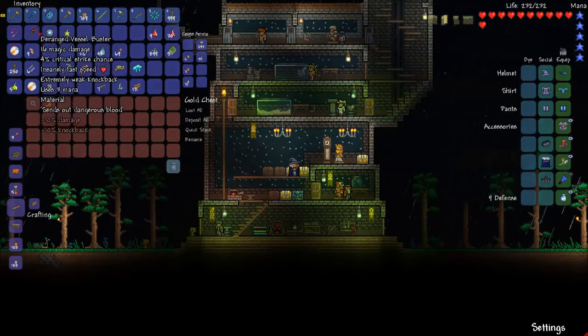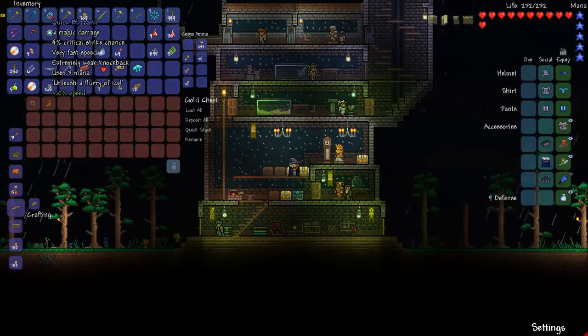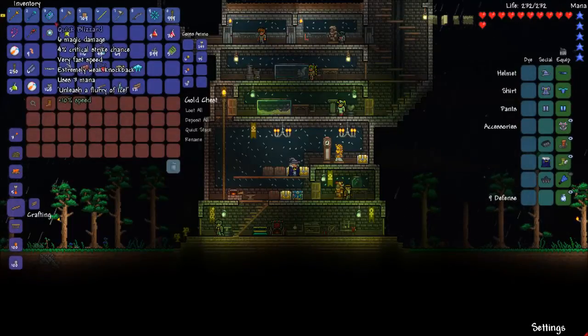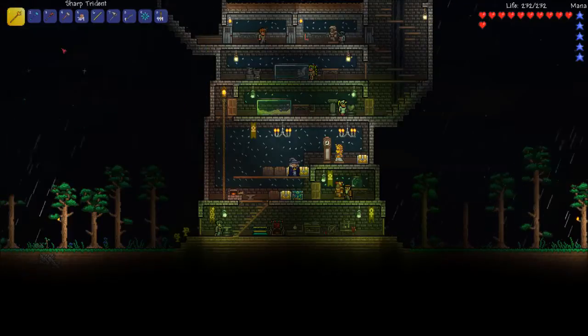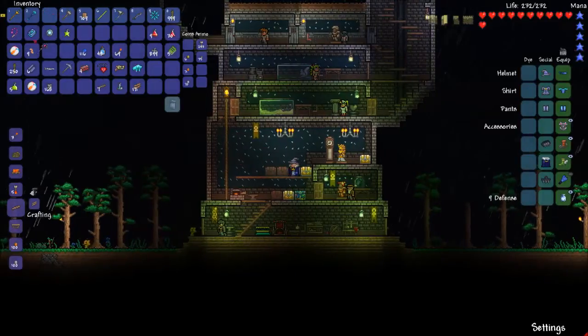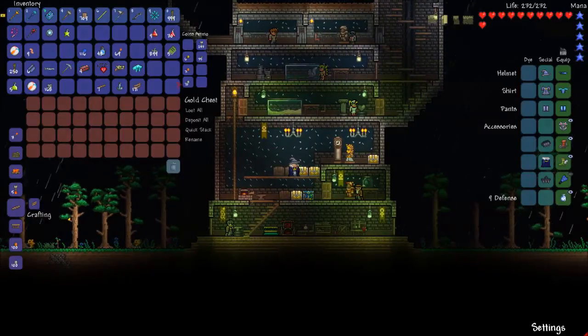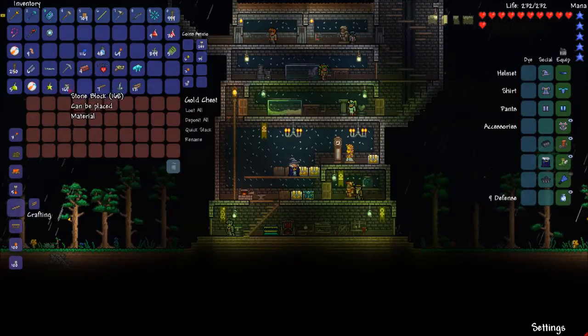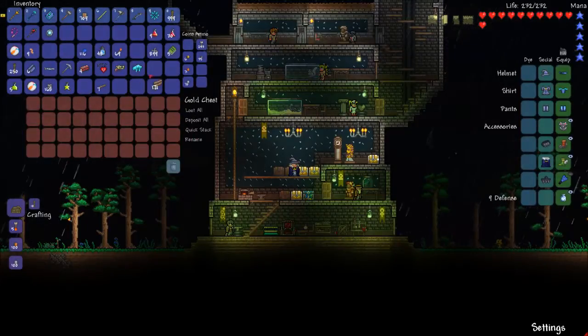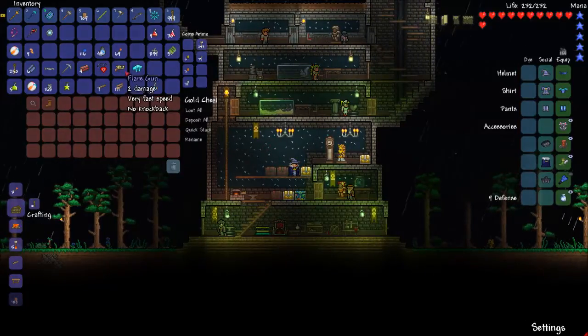Odds and ends — what do I like better, this blizzard or this? This uses three mana, this is three mana also, so I think this is actually better, but I like the ice one for now. Let's finish putting this stuff away — flare gun, goodbye.